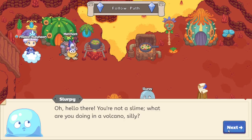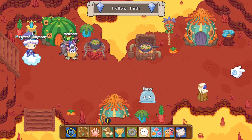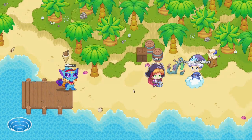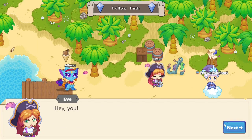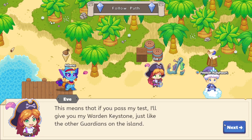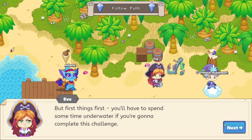Oh, hello there — you're not a slurpy bud. Alright guys, for this, the first thing we'll need is a water pet. So I think we're going to need to go to Captain Eve and finish one of her quests. The name's Eve — pleasure to meet you. You must be the prodigy in training that everyone's talking about. This means that if you pass my test, I'll give you the warden keystone, just like the other guardians on the island.